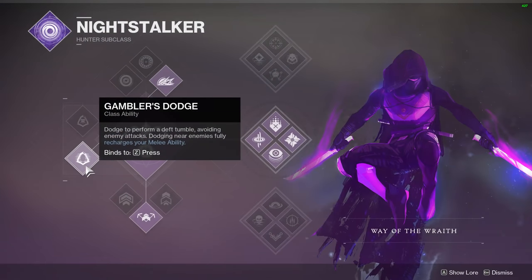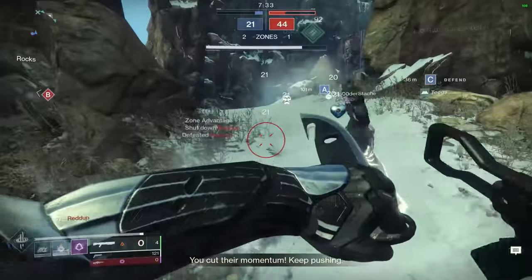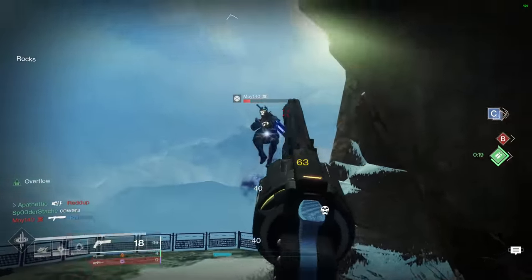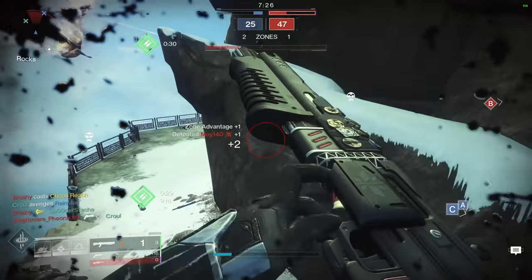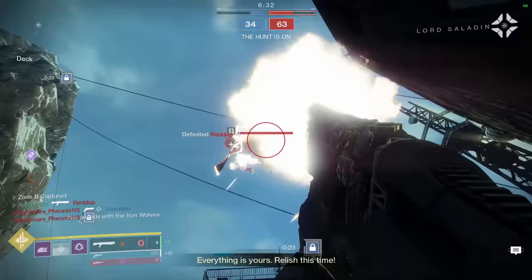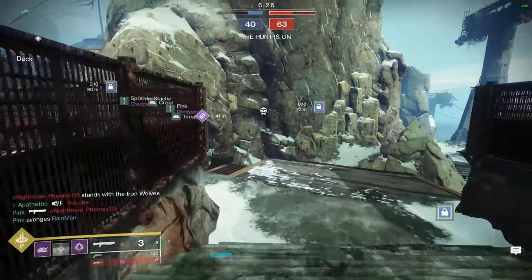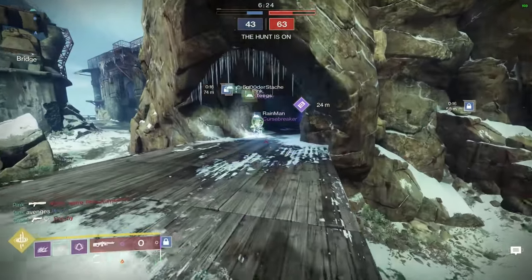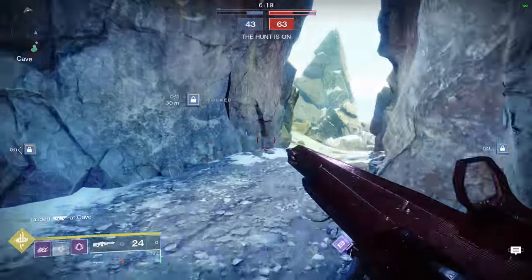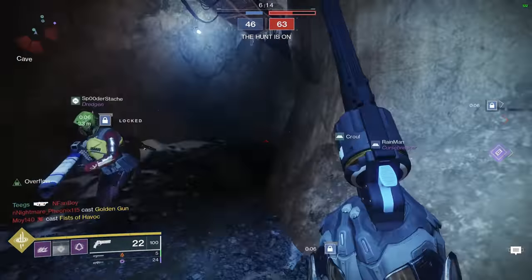Gambler's Dodge lets you perform a death tumble, avoiding enemy attacks. Dodging near enemies fully recharges your melee ability. It's probably one of the most frustrating abilities to play against in Destiny 2 because it has many benefits. First, it either removes or greatly lowers the aim assist someone has on you when you dodge. Dodging when a player is aiming at you can make it very hard to track you, since that sticky feeling is suddenly gone and it becomes easy to over or under aim. This is particularly useful against snipers like Revoker with incredibly high aim assist.